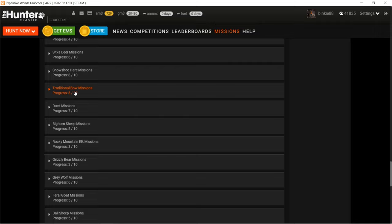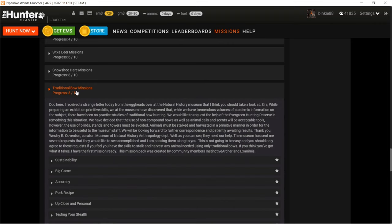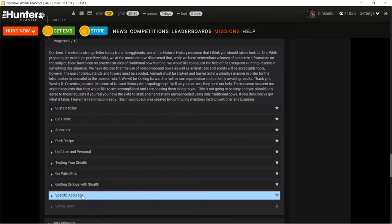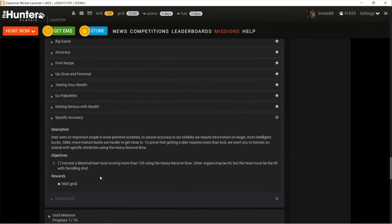Yo, this is Binky the Hunter. Today we'll be doing the next traditional bow mission - Specific Accuracy. Harvest a blacktail deer buck scoring more than 135 using the heavy recurve bow. Other organs may be hit, but the heart must be hit with the killing shot.